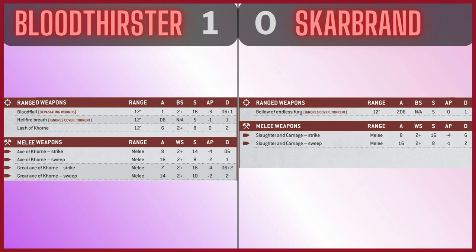The Great Axe of Khorne is the far superior option: seven attacks, hitting on twos, strength 16, minus four AP, D6 plus two damage — beautiful. And even the Sweep: 14 attacks, hitting on twos, strength 10, minus two AP, two damage — very, very good for the Bloodthirster. Then Skarbrand's ranged weapon, Bellow of Endless Fury, is a 2d6 flamer with no AP — not as good as the Hellfire Breath. His melee weapons, Slaughter and Carnage, Strike profile: eight attacks, hitting on twos, strength 16, minus four AP, flat six damage — which is tasty. But his Sweep is 16 attacks, hitting on twos, strength eight, minus one AP, two damage. The AP isn't as great. I think the Bloodthirster's Great Axe does better — this is without enhancements.